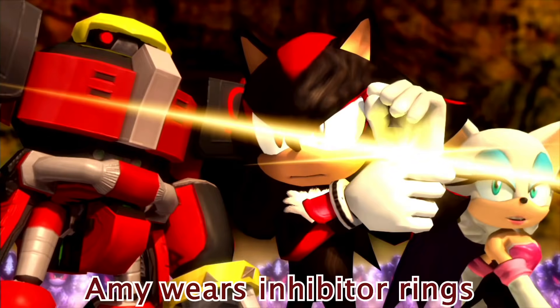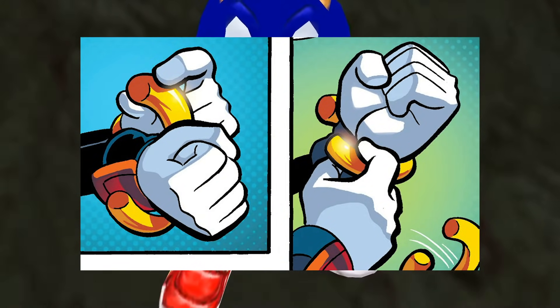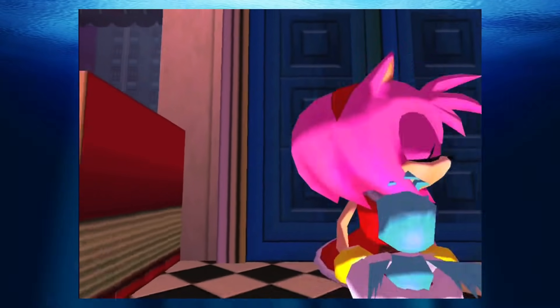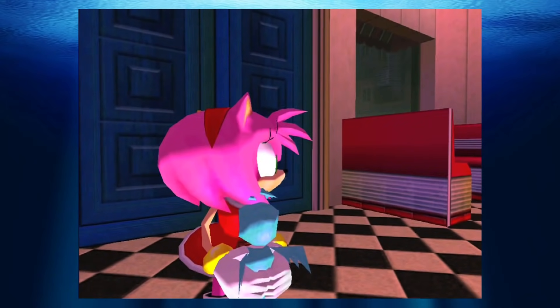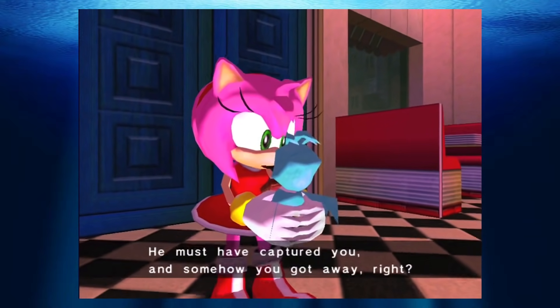Amy Wears Inhibitor Rings: Inhibitor rings are golden bracelet-like objects worn by Shadow the Hedgehog, which are designed to restrain his power. Eagle-eyed fans have noticed that Amy seems to wear exactly the same golden bracelets too. Considering Amy's extremely slow walking speed in Sonic Adventure, it's been theorised that Amy's bracelets might also be inhibitor rings, which raises the question — why does she need to wear them?